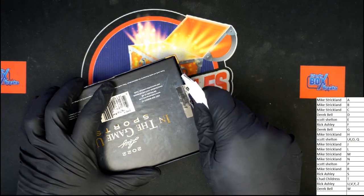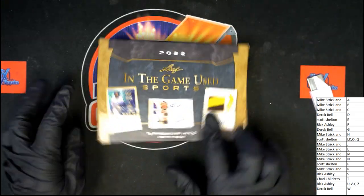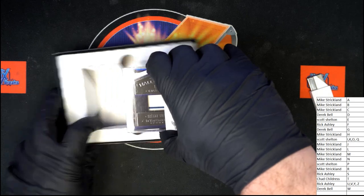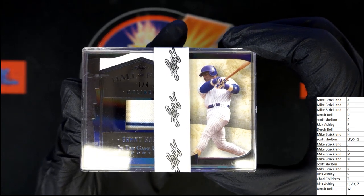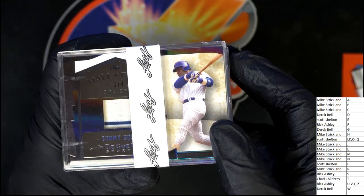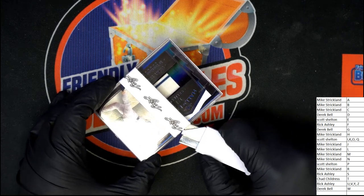Good luck, let's find some treasure! First hit coming out of In The Game Use Sports — what is it, who is it? Cubs — yes, that's Sammy Sosa! A Sammy Sosa relic, one of four, is what it says on here. We're gonna have a better look at this in a second. That is going to come out for Rick — that comes out of our break for Rick.